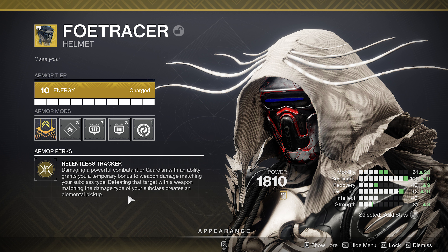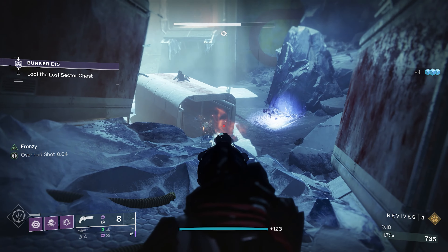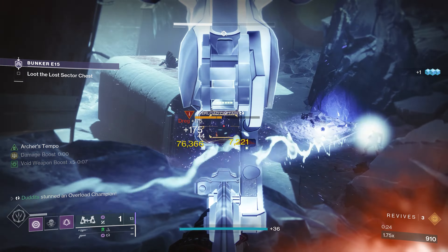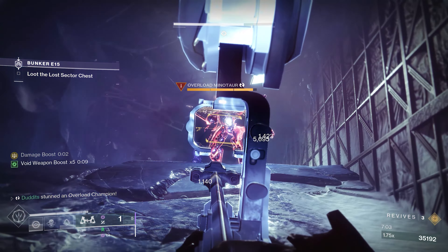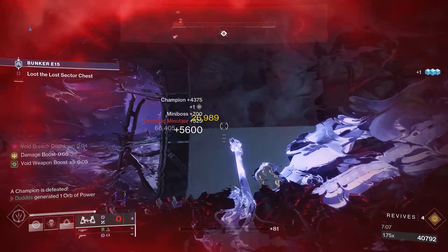Especially if you pair it with Foetracer on the Hunter. Whenever you damage something with one of your abilities, you're going to get a 25% damage increase. And because we're on Void, we're going to run weakening effects — so you get 25% plus the weakening effect. Absolutely massive damage with Foetracer. Just look at the status — these champions are being one or two tapped with this bow. It is so, so strong.